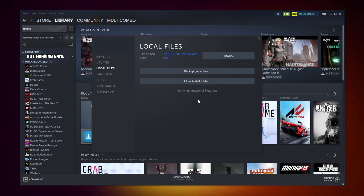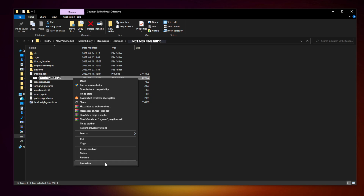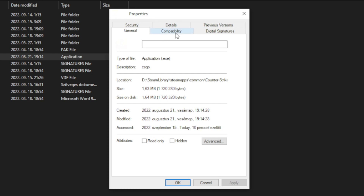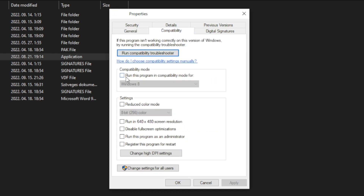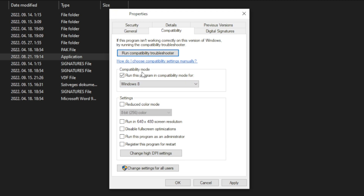Wait. After completed, click browse. Right click the not working game and click properties. Click compatibility. Check run this program in compatibility mode. Try Windows 7 and Windows 8. And check disable full screen optimizations.